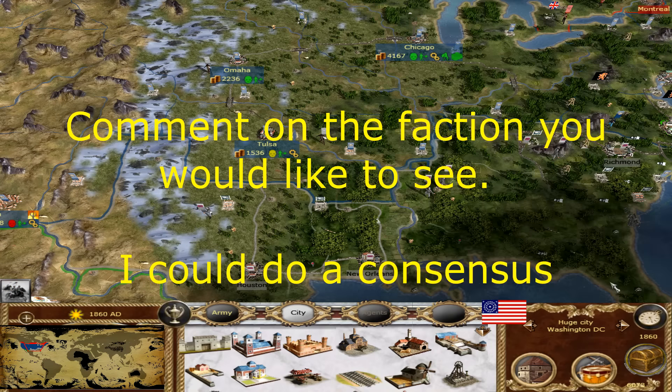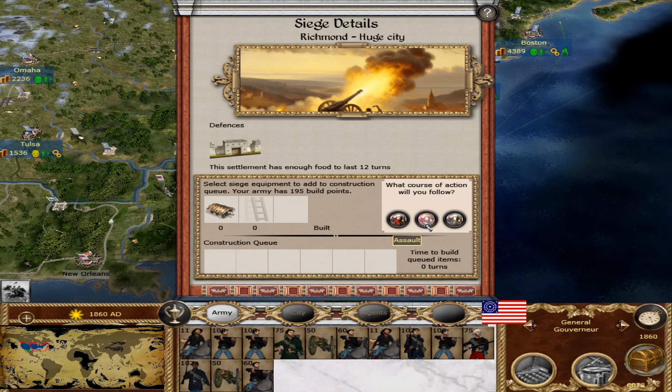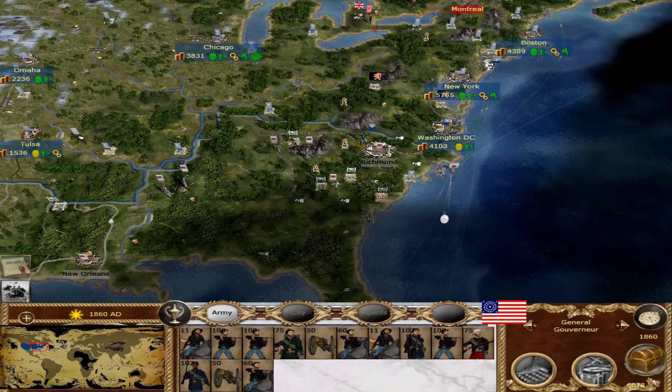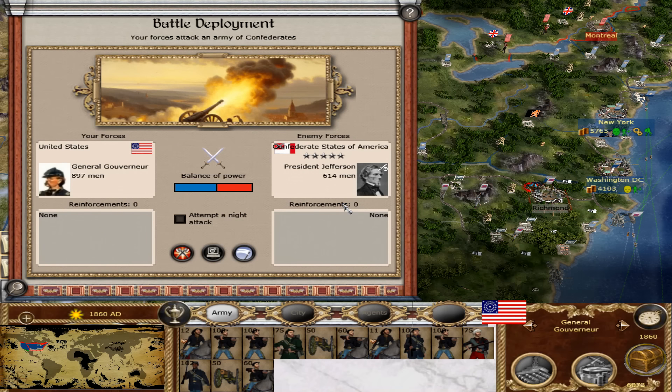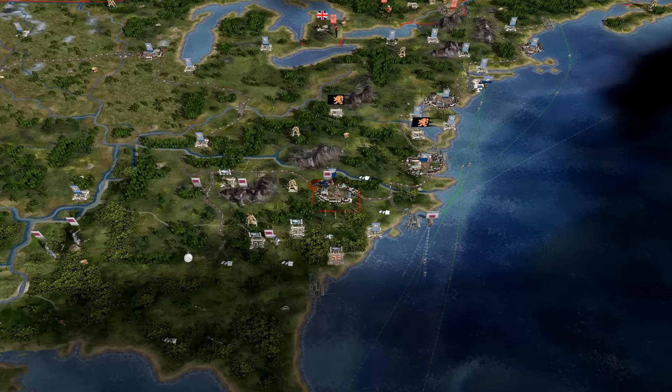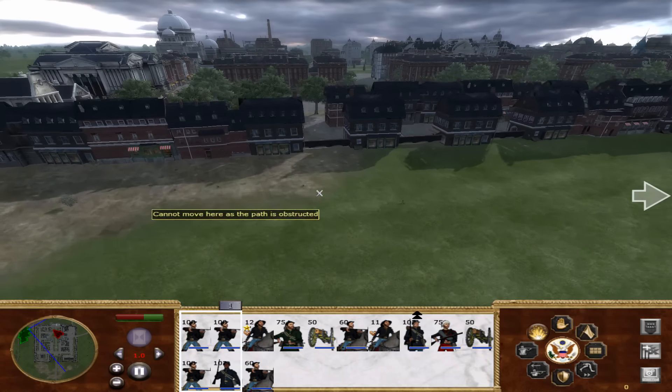Gatling guns, USS Monitor - we've got Gatling guns, are you serious? There's also rifle cannon - wow, this is such a fresh look, I love it. We're just going to do battle - let's go assault it. Unfortunately I don't have a general on the field but I can't take Lincoln out, so let's fight.